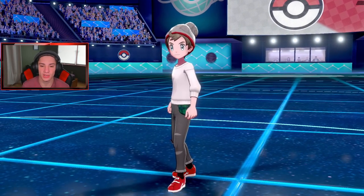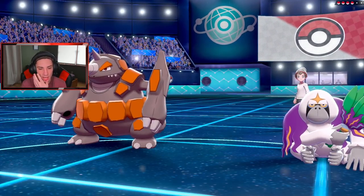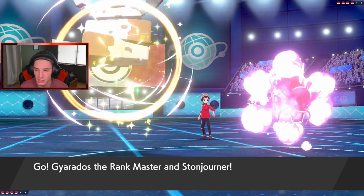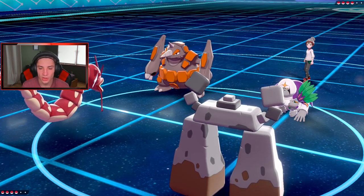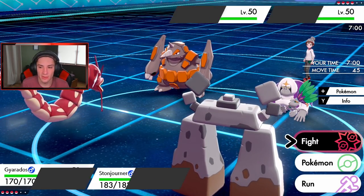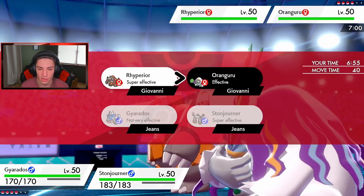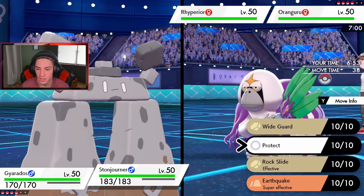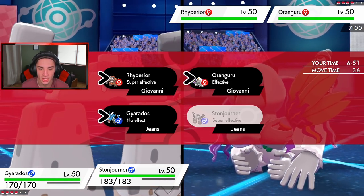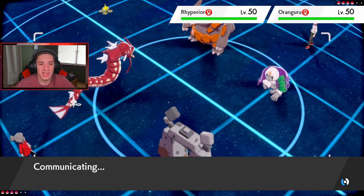He goes into Rillaboom and Rhyperior. Rhyperior is obviously going to Protect — he's trying to pull a move or get Rhyperior set up. I'm just going to drop an EQ with Power Spot active. Then I think I just go Geyser on Rillaboom and drop a nice EQ on everybody with Stonejourner's Power Spot.